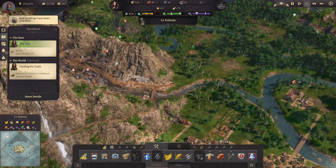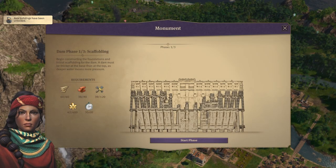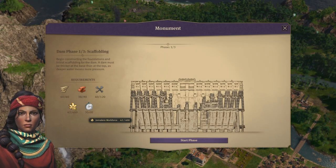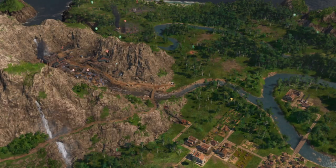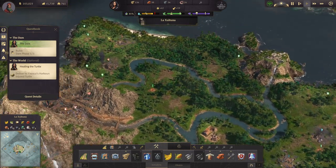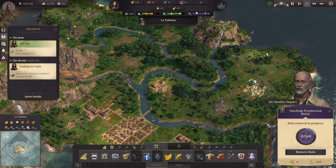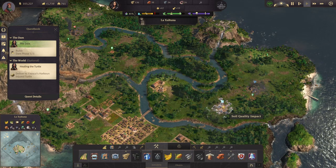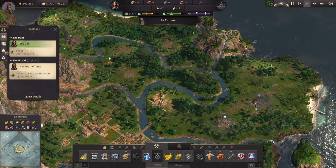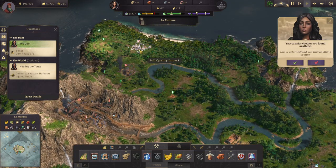We're ready to work on the dam. It's going to take 60 timber, 90 bricks, 120 tools, and 600 Obreros. I do want to clear out all of these first — the ruins do not come back on future playthroughs. Once you have them cleared, they are cleared for good, so I want to clear those out for my attempt at gold later.